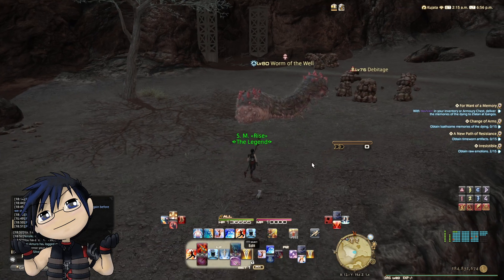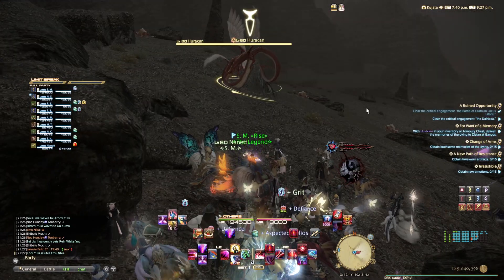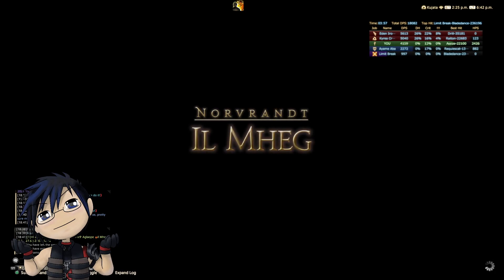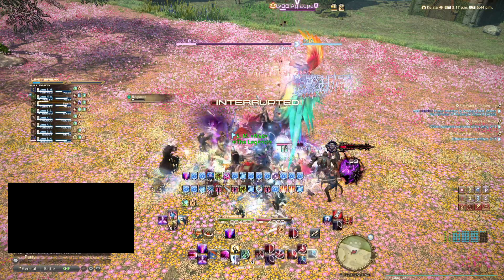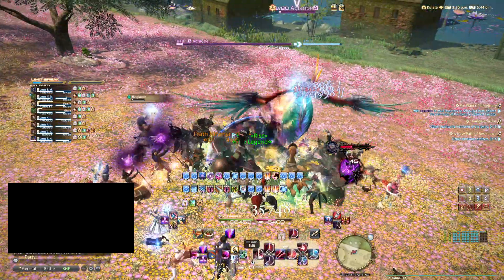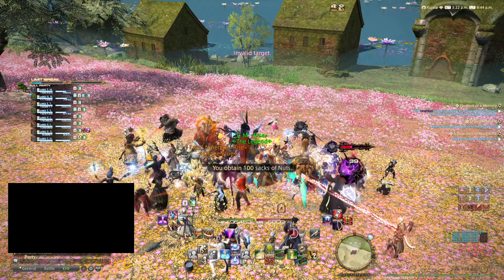B rank marks have a blue symbol next to their names and respawn every few seconds. A rank marks have a red symbol next to their names and respawn every 4 to 6 hours. S rank marks have the same red symbol as A rank marks and a message that says you sense the presence of a powerful mark when you enter the map. S rank marks can only be spawned once specific conditions are met. SS rank was introduced in Shadowbringers and has a chance to spawn after an S rank is defeated in a Shadowbringers area.